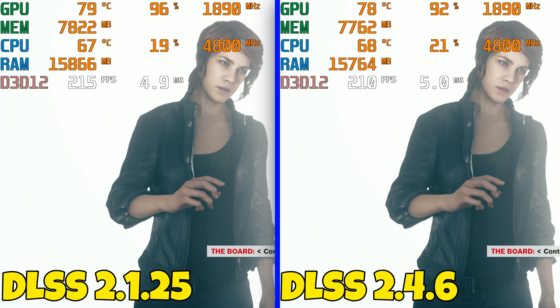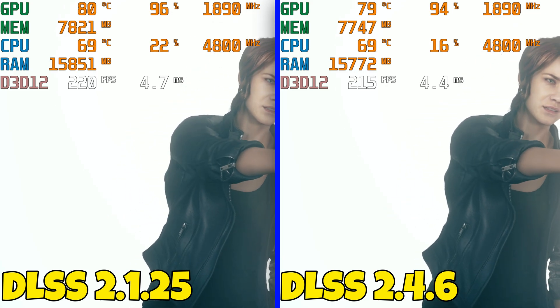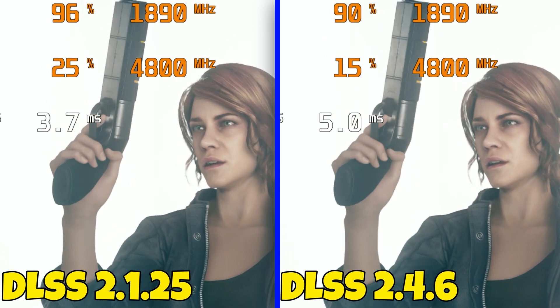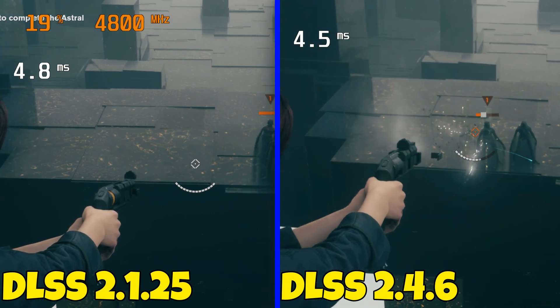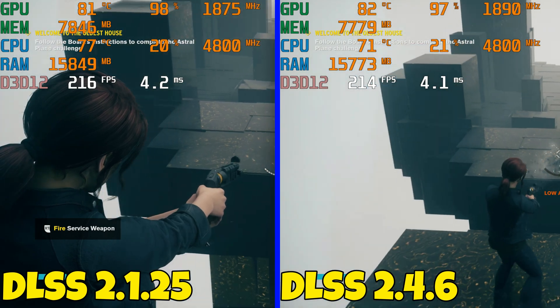In another cut scene I don't see any differences at all — slightly blurrier on 2.4.6. I was also trying to see if there was any DLSS streaking or ghost trails on the humanoid enemies, but I didn't see anything there.